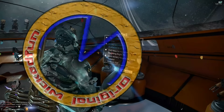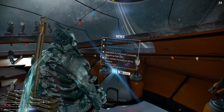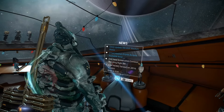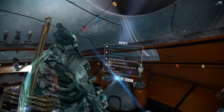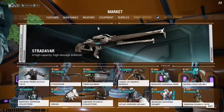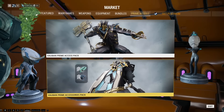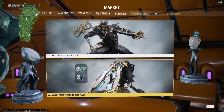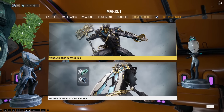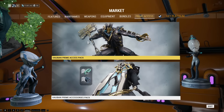He's finally here. Update 18.12.0 — Vauban has arrived. Weirdly, the update came after the Prime Access was available. I was in-game at the time looking for it and I jumped into a quick mission to get it to update. The Prime Accessories include a dangly for your weapon, a Syandana, and the normal 90-day boosters. The Prime Access items are Vauban Prime, the AK Stiletto Prime, and the Fragor Prime.